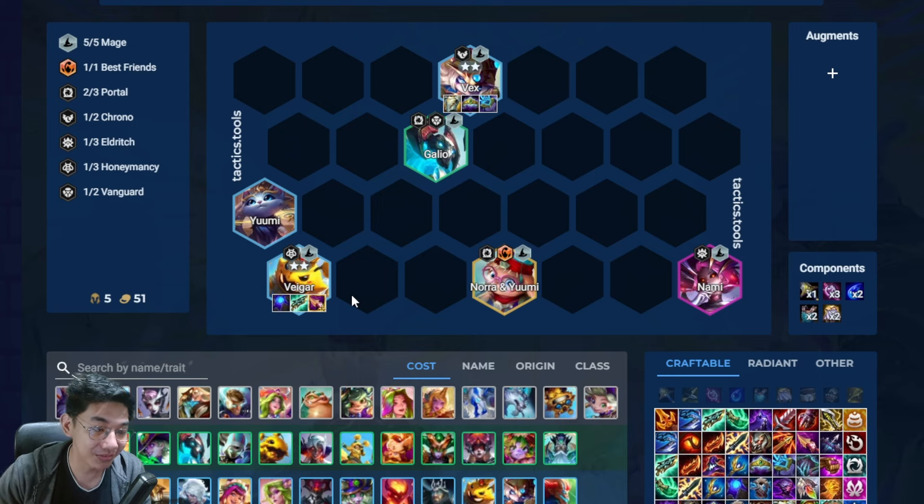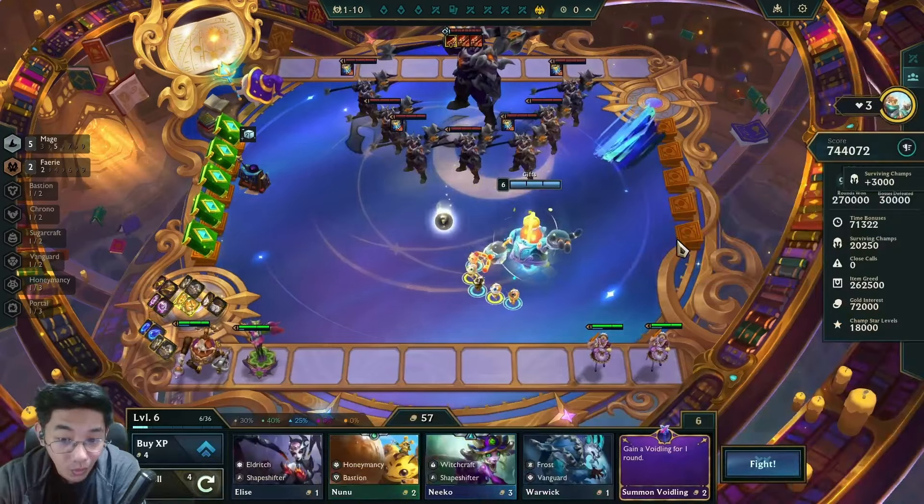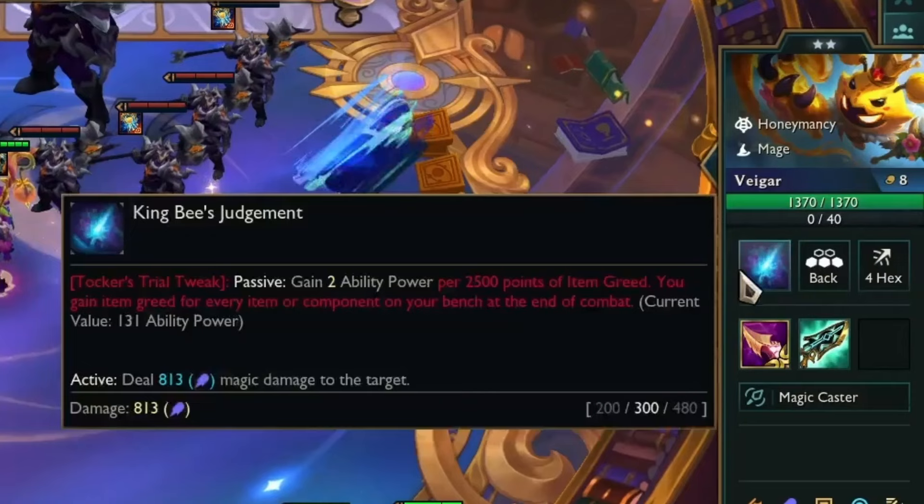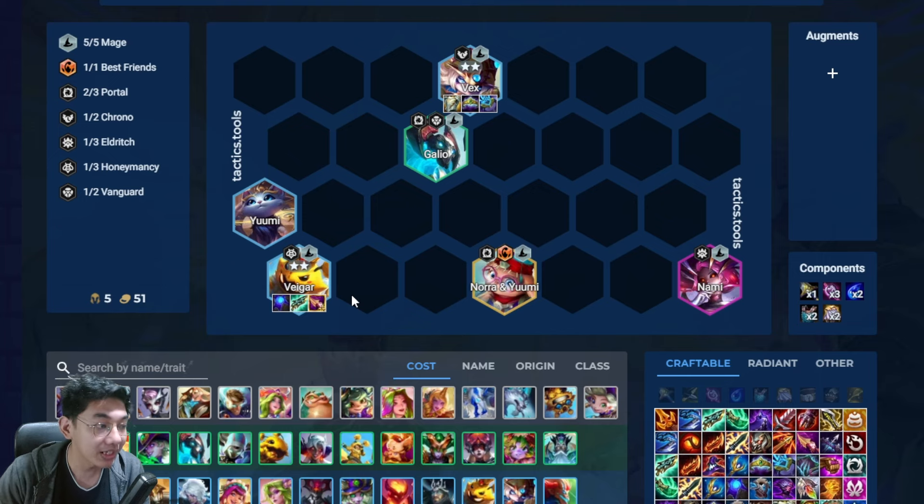It's going to scale up so much — that's almost more than 20 AP per turn. 131 AP already! So the more items you have on your bench, the better it is for him.